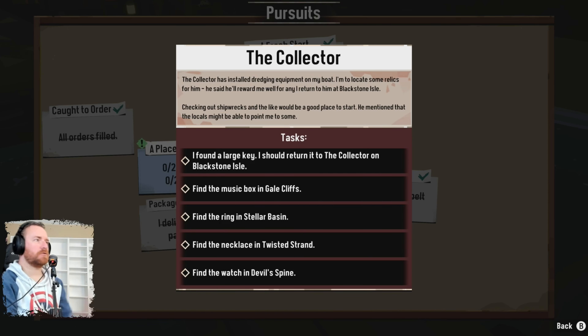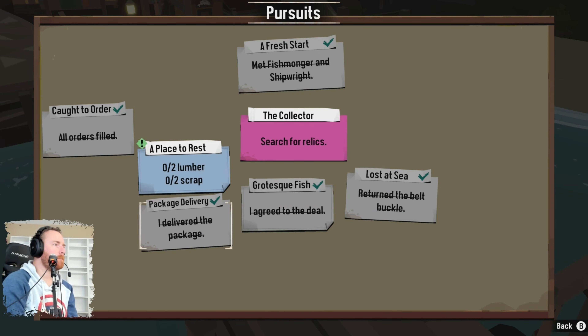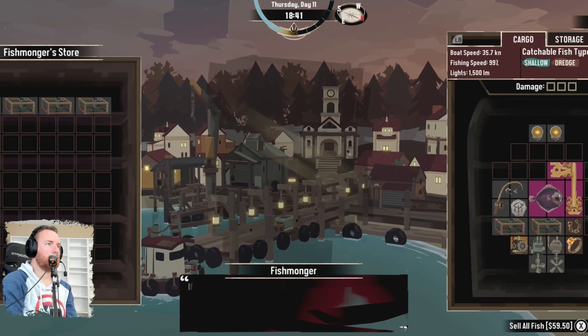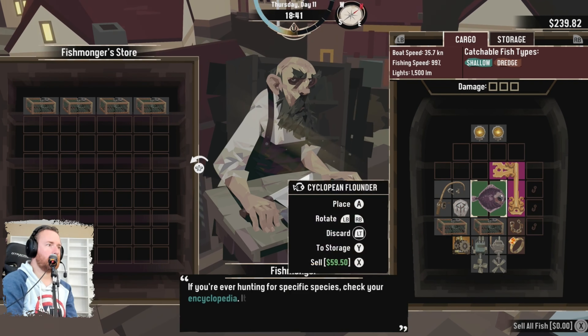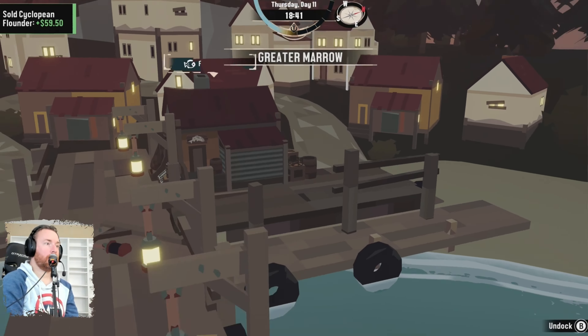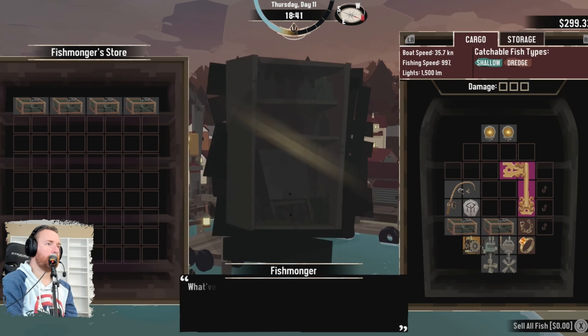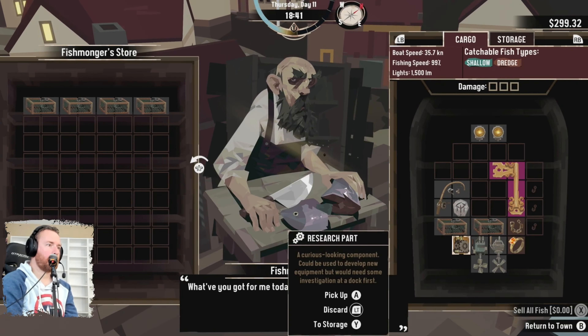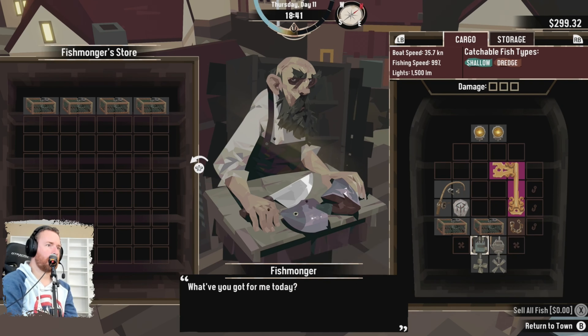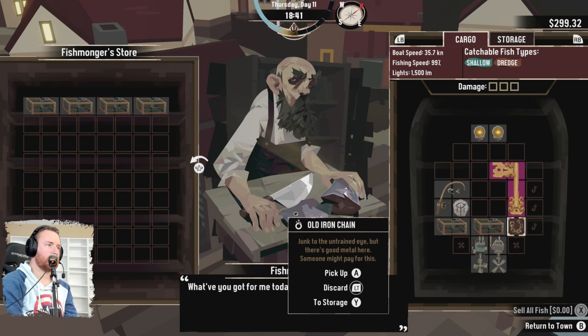I found a large key — I should return to the collector on Blackstone Island. Find the music box, find the ring, necklace. I don't know what I'm supposed to do with that thing. It doesn't say anything so I guess I can just sell it. Alright, well I sold it. Nothing to do there now. I'm just going to put all these in storage because I don't know what to do with them.